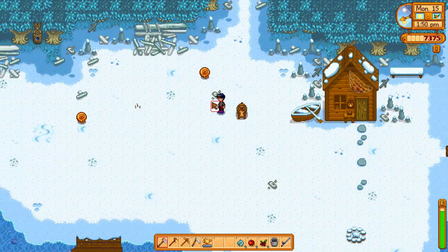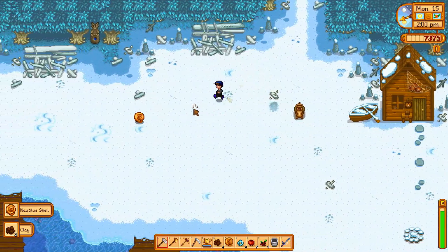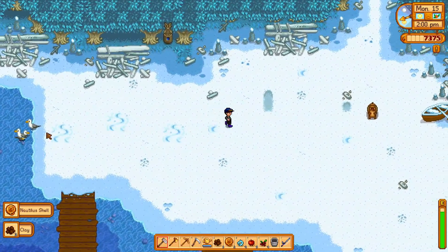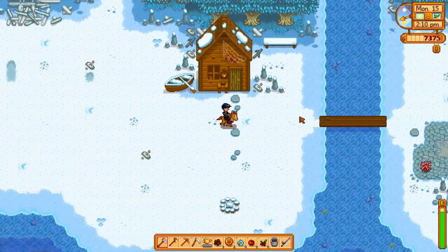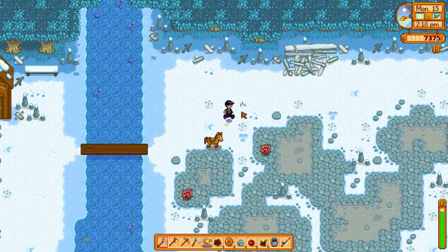Let's head down to the beach real quick — haven't been down here in a while — and do some foraging. We've got some nautilus shells, a whole bunch of worms to pick up, and the seagulls are frolicking and loving life.